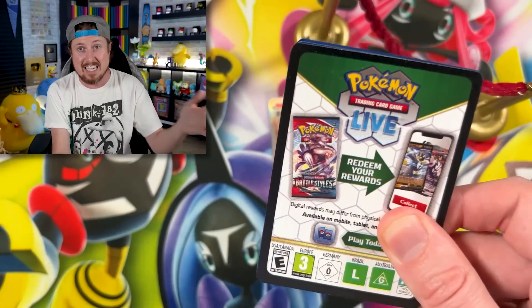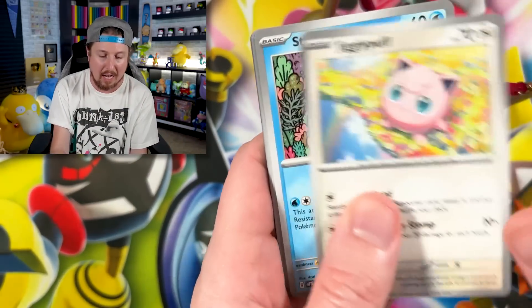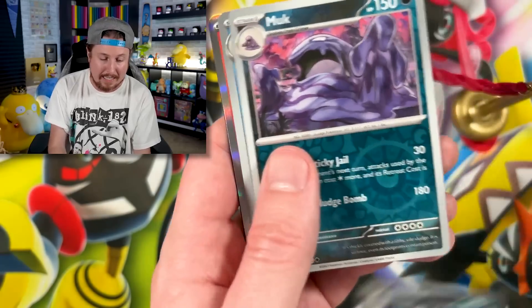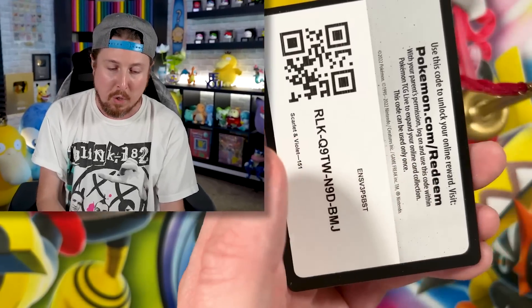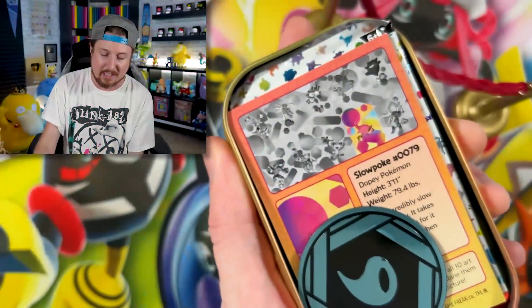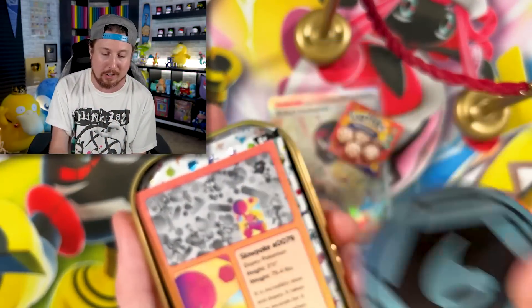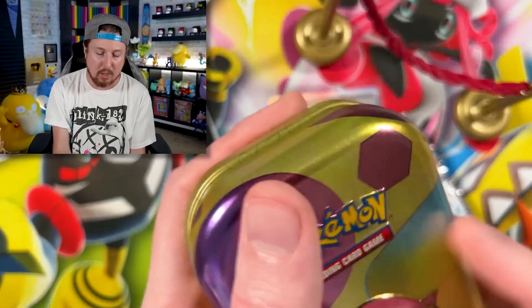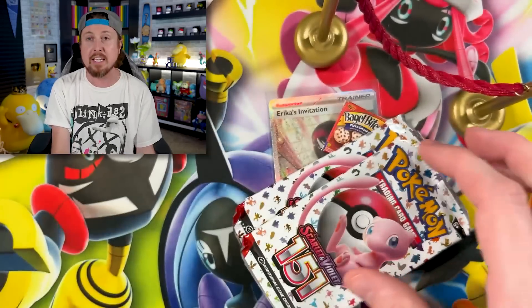In that video where we opened up the Ultra Premium Collection Box, we did a $10 versus $100 challenge where we opened a variety of different Pokémon 151 products, and we ended up pulling some really big cards back to back to back — literally three packs in a row. One of those was the Special Illustration Charizard. Honestly, it has to be the greatest Pokémon 151 opening on the internet. Go watch it and tell me I'm wrong.